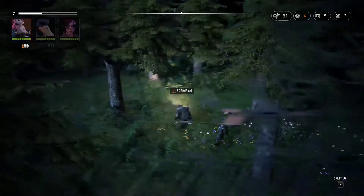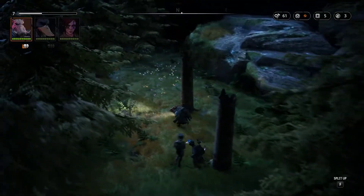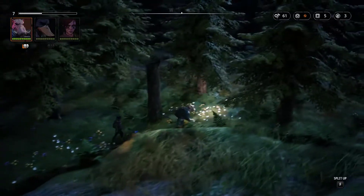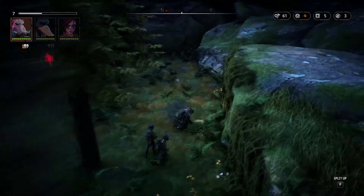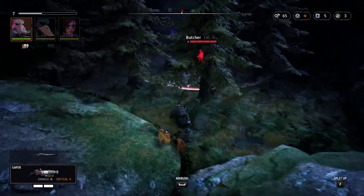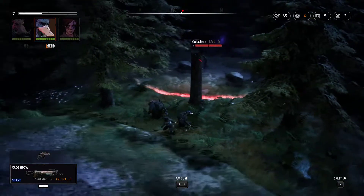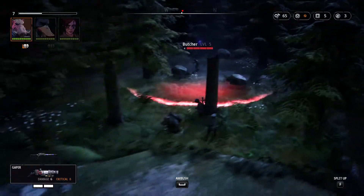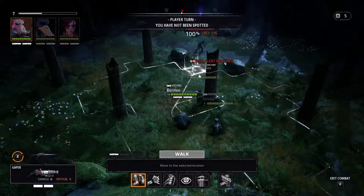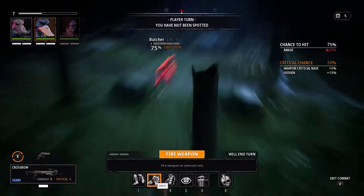Doesn't seem to be that much hidden stuff on this level. Since it's a crashed machine, maybe most of it is by the machine. Here we have a butcher. I want to switch character to you, but I want you to hide here and ambush, because he does it silently. Let's get him down quickly.